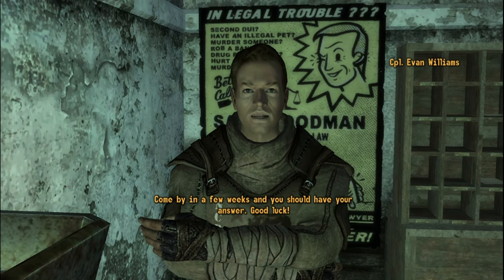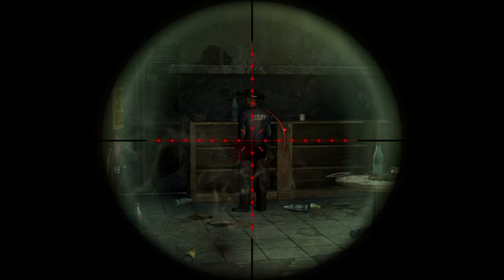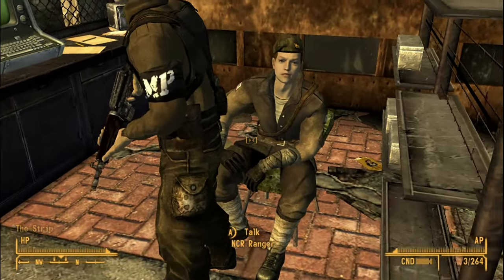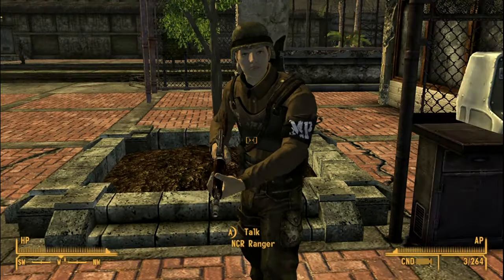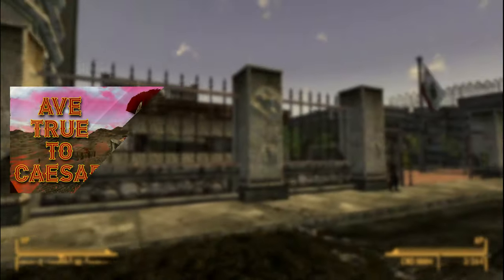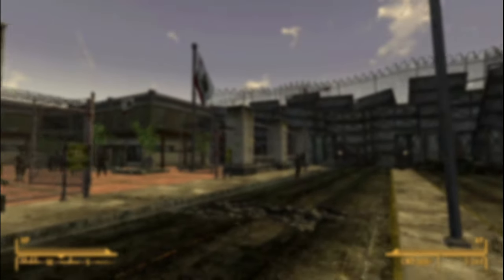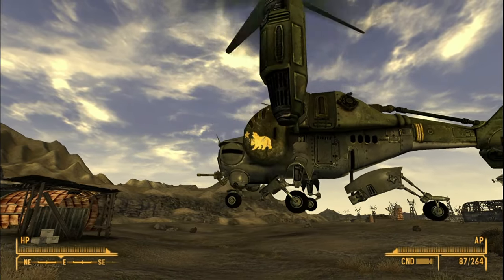The New California Republic is one of the four main factions in Fallout New Vegas. They have some of the best quests in the entire game as well as some unique and cool looking armors. But just like any other faction, we can use mods to improve various aspects of the NCR even more. In my previous videos, I have already covered the Legion and the Brotherhood, and today it's time for the Republic to shine. So without further delay, let's get started.